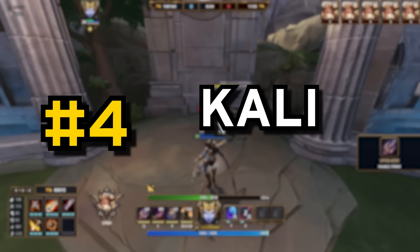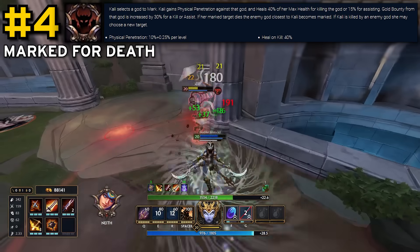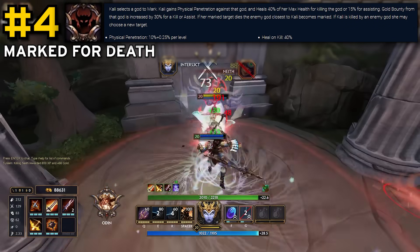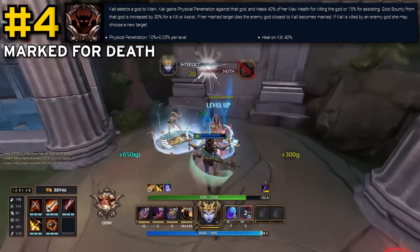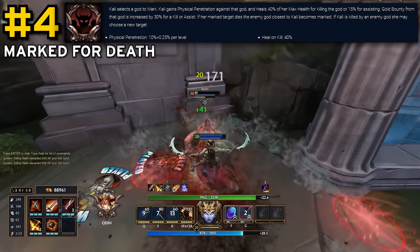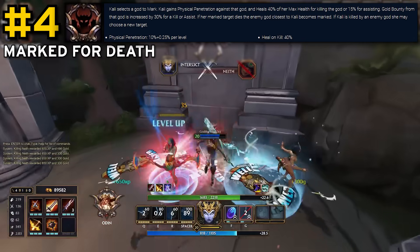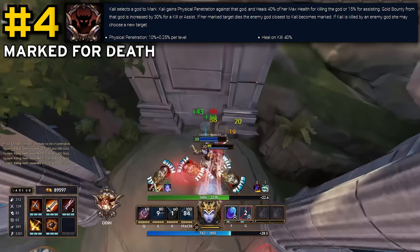Next up, we have Kali's passive, Marked for Death. Much like Sol, this passive has been nerfed a ton over the years — perhaps the most of any passive on this list — and now only heals her for 40% max health on a target kill, when it used to be 90% at one point. The penetration against the marked target has also been nerfed down to only 15%, but in spite of all the nerfs, this passive still defines Kali's playstyle and is the sole reason she's one of, if not the best 1v5 characters in the entire game. Combined with her ult and the ridiculous basic attack shred she has, she can just run through entire teams using the healing from this passive.